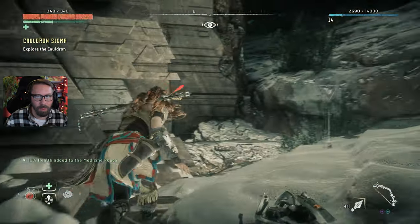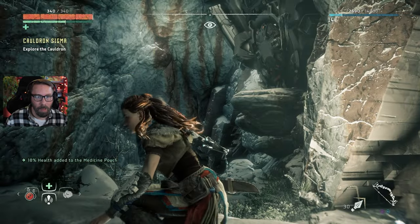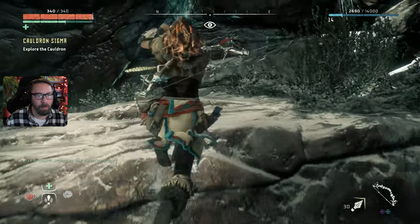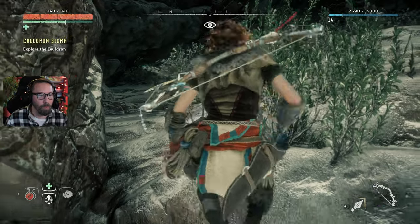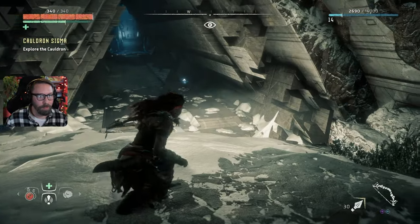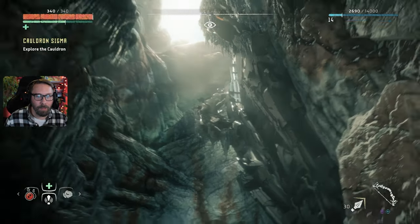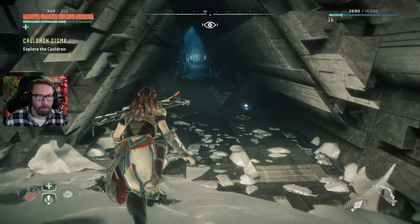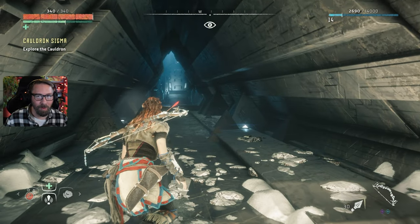We should save these for the trail. How many different places can we go here? I guess we don't want to get up there — I was thinking we were heading that way. Wrapping around and through. We have natural light. This thing is built into the mountain.